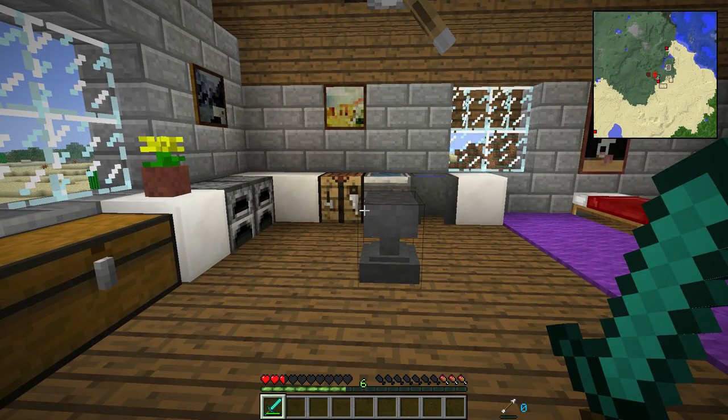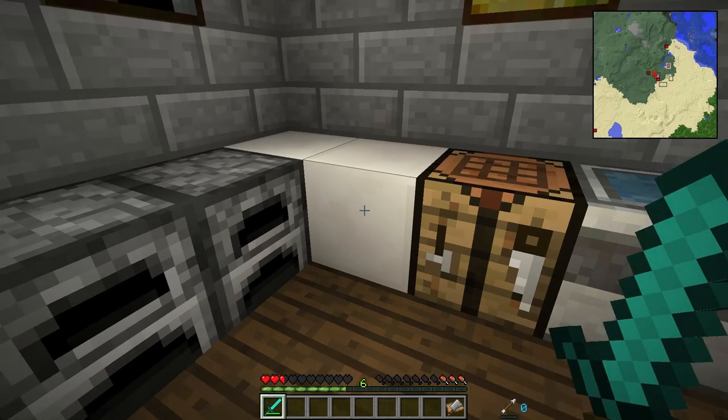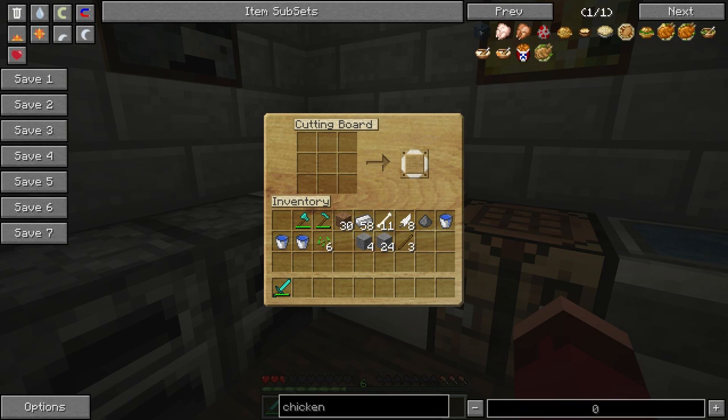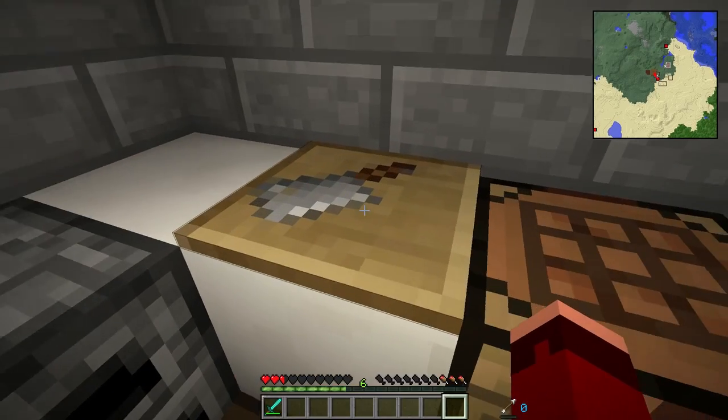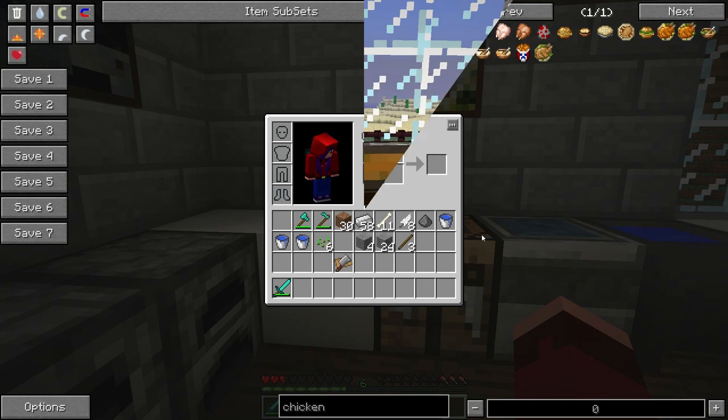Moving on to food, which I'm really looking forward to. There is an item used a lot in the food crafting part of this mod which is a cutting board. It's really easy to make - a stick and an iron ingot, which I'm assuming is the knife, and a piece of wood plank for the board. There we go, I've got my cutting board. You can place it down and right click on it. Another way to use it is in some crafting recipes - you place it in the crafting bench with the cutting board and it makes some of the recipes.